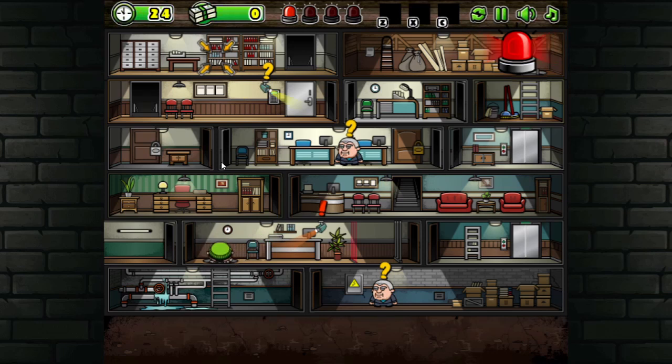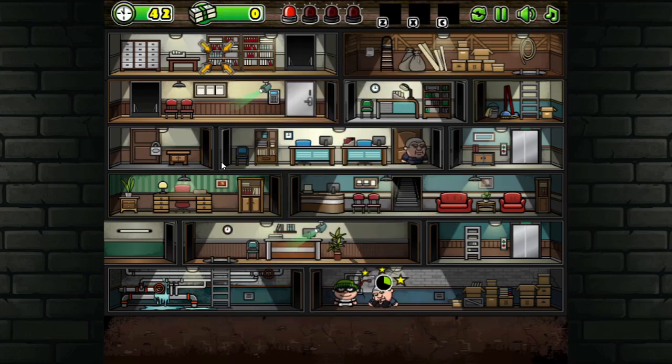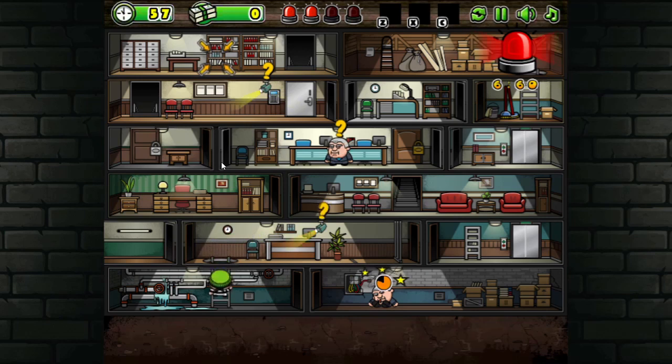I guess I have to go down here. I'm assuming I had to hit him — or it looks like a her. I gotta cut the right wires. Okay, now I can probably go up here. I had to knock him out. Oh no, I have to go back — oh, the alarm is going off!